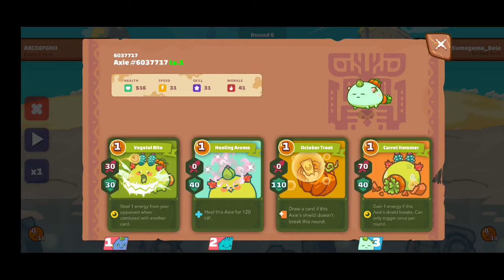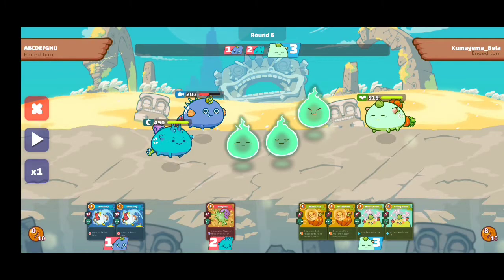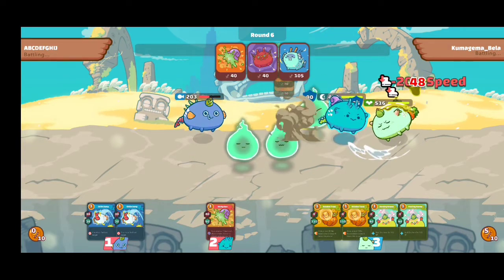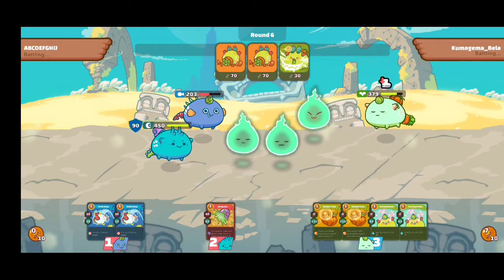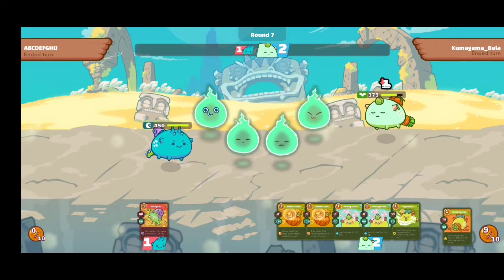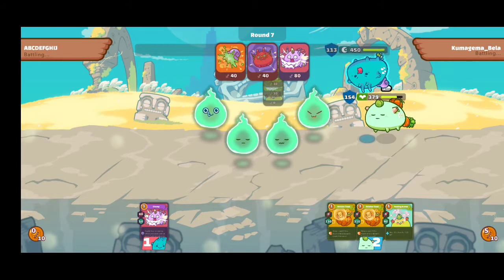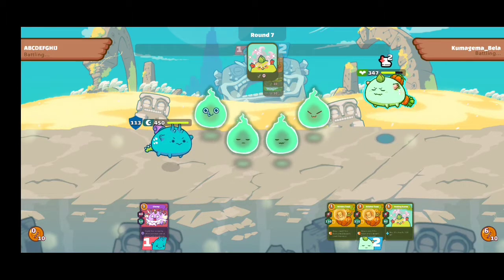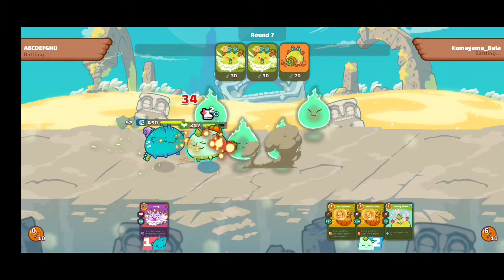Since his axi only has a couple of damage cards, if you're facing this kind of opponent just wait until you have the right cards at the right time. This is a learning experience for me, but it's a nice strategy for beginners in Axie Infinity. As you can see I'm somehow on the lead, but eventually he got a critical. His set of cards is more of durability.